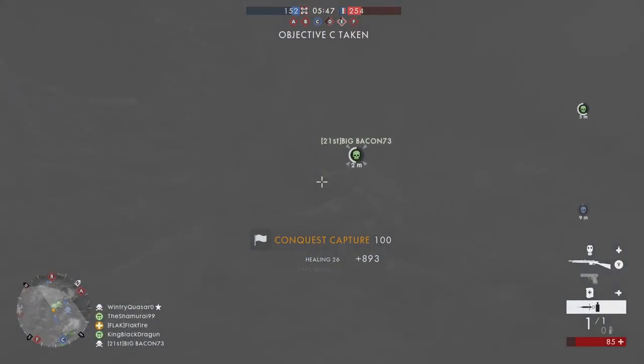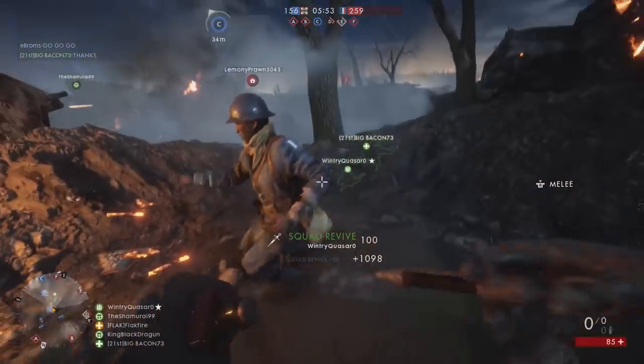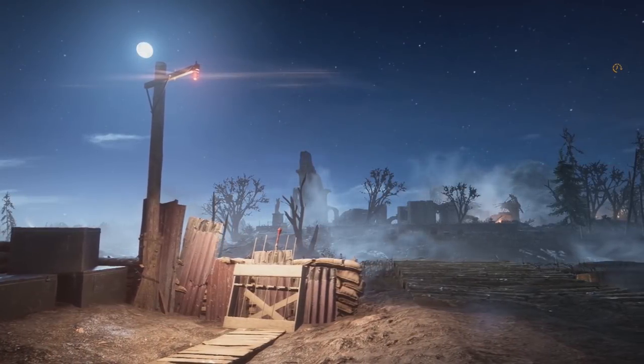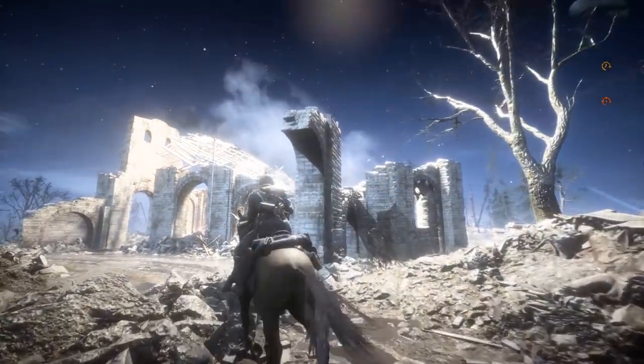No Man's Land is a dark and treacherous place, but you'll find yourself there often when attacking objectives like Dead Steel. Luckily, if you're afraid of the dark, DICE has your back. In each trench system on Novelle Knights, you'll find flare rockets. Players can interact with these rockets, launching them into the sky. These rockets illuminate the closest objective in No Man's Land, providing enough light to reveal enemy soldiers.